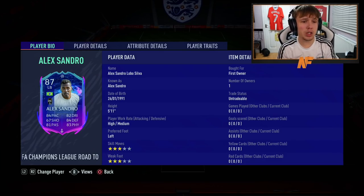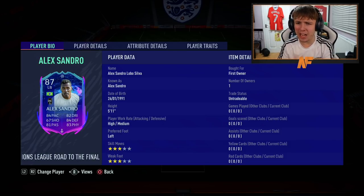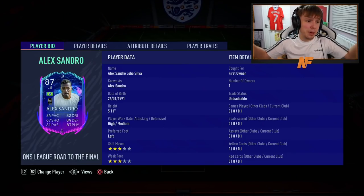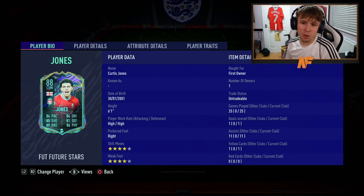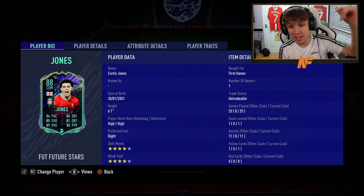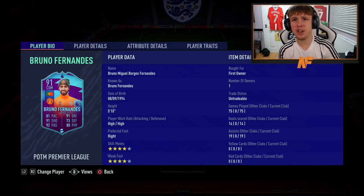On to the left back, we have got our Road to the Final Alexandro. I completed this SBC ages ago and I don't think it was that expensive. As you can see, he is yet to make an official appearance for the team — I use him in icon swaps on the friendly modes. But it's his debut, so let's hope he does well. On to our CDMs: we have Mr. Curtis Jones Future Stars as our right CDM — four-star skills, four-star weak foot — a very nice card. Then alongside him, we have got Player of the Month Bruno Fernandes. I'm used to his Team of the Year card, so if I play awful with him, that's why.